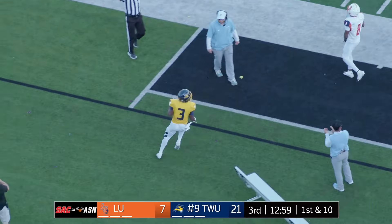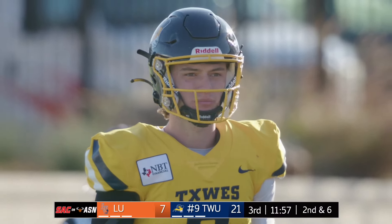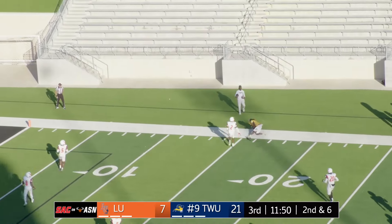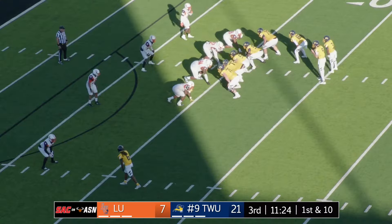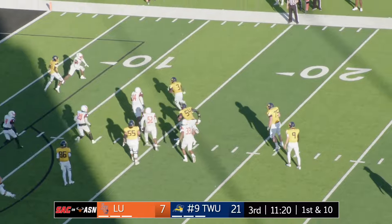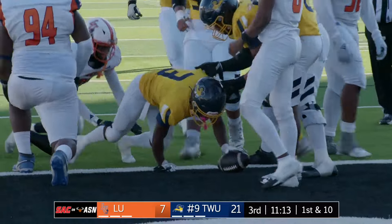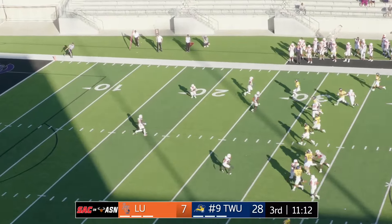Bob to the right, Banks split left, running away from us. In motion is White the tight end. Francis rolls right and hits Bob with a nice acrobatic catch. Caesar to the right — Francis takes the handoff, starts to the center, breaks the tackle just past the line of scrimmage, still going — he busts his way in for the touchdown! A 15 yard run.